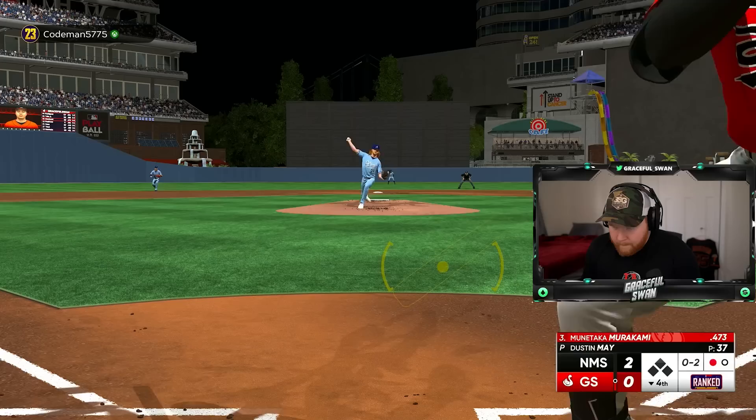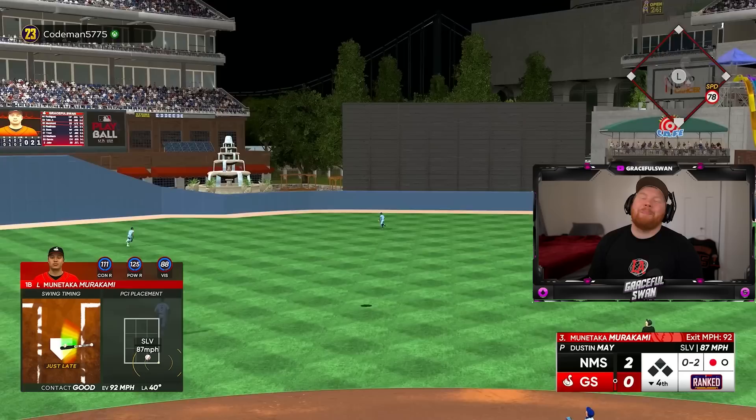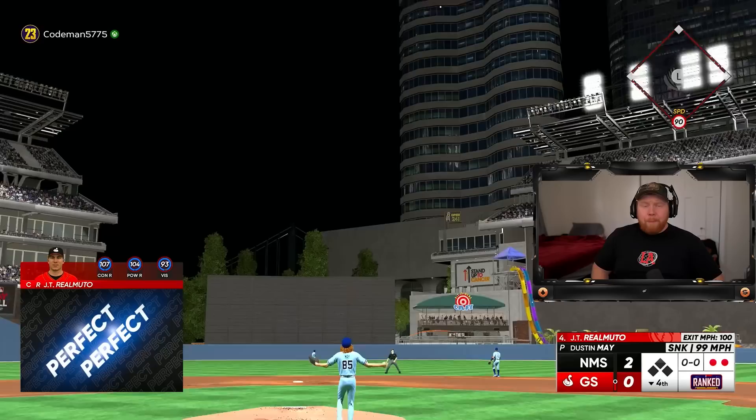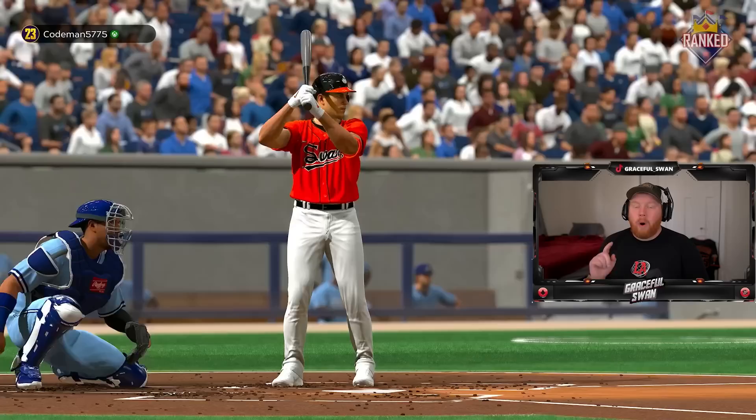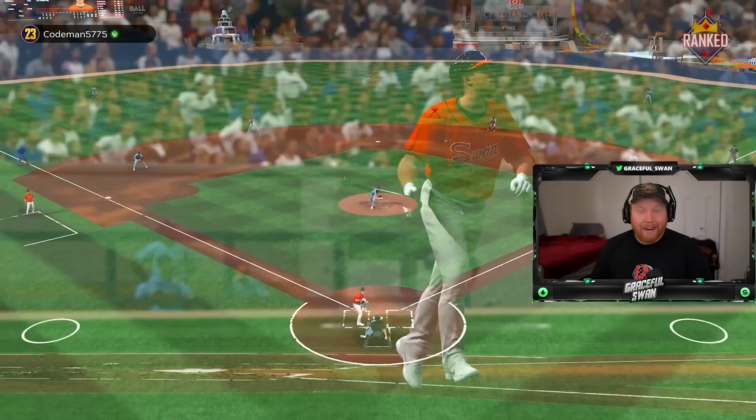The four-seam fastball — I dropped my PCI. I got under it with Murakami. JT goodbye — JT Realmuto, the first home run in Swan Fam Stadium! What a swing out of JT. I think we got to see that one more time — first ever home run in Swan Fam Stadium, and it was pretty too. Look at that — right towards the water slide.